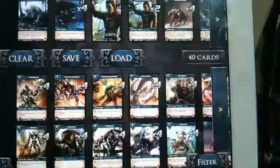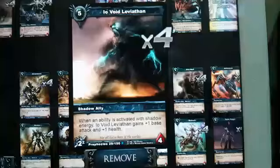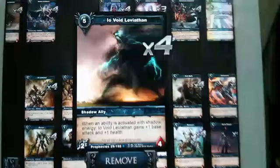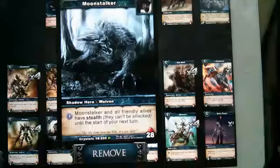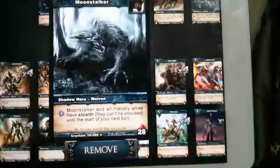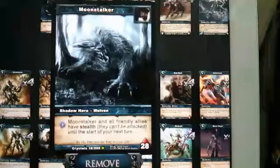I'll take my pace and show the thought behind it. The whole deal about the Leviathan is that he gets a plus one plus one whenever any player uses any kind of ability that is activated through Shuttle Energy. Moonstalker is good at it because he gets to use it every three turns. So whenever you play Leviathan at T5, you get right out of the bat a Stealth and a plus one plus one. And at T6, which is exactly the next turn, you get another Stealth and another plus one plus one.